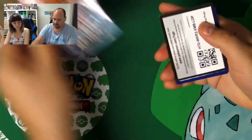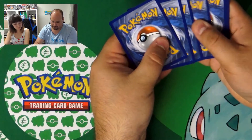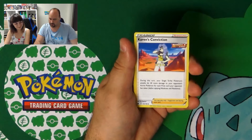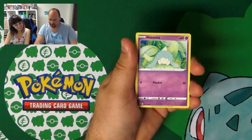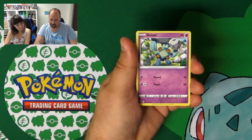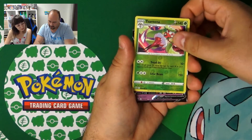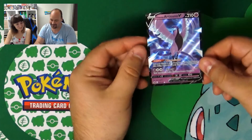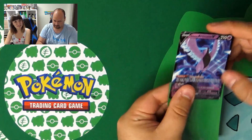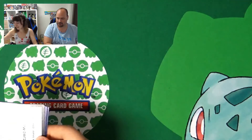Time for the pack with Zapdos. Code. And we have Dark Energy, Echoing Horn, Capacious Bucket, Kakuna, Avery, Castform Snowy Form, Clobbopus, Gollet, Ledyba — Tsareena Reverse — and we have a V card! It's Galarian Articuno V. Last time we found the full art, and now the V. Really nice — I really like Articuno. Zapdos is my favorite of the Galarian birds, though.